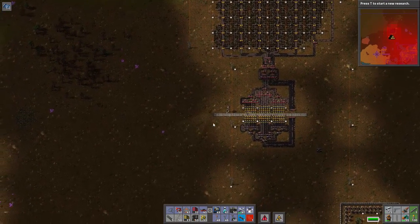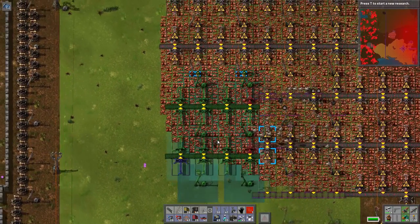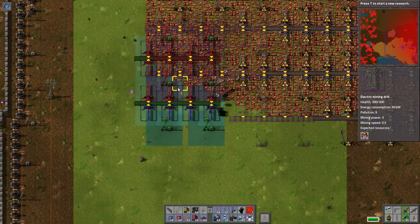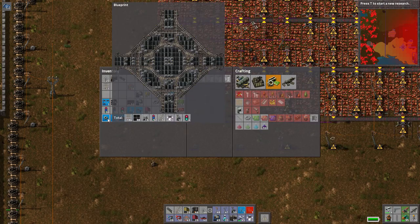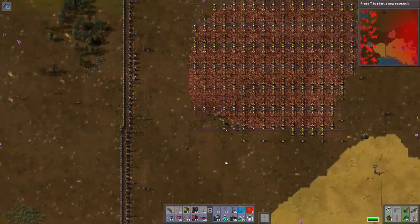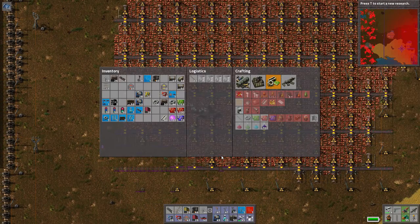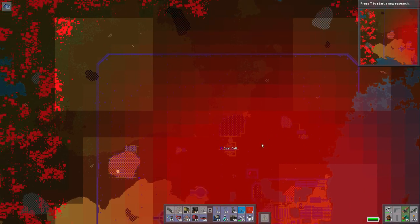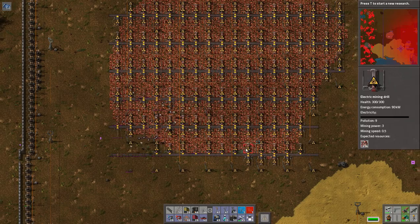Next thing to do is set up the green circuit area. Just about done with the episode — we've done a lot. We've set up several cells. Next episode, we are going to start putting down these blueprints to connect them up with trains. So this guy is ridiculous — look at this thing. Keep in mind, this is only for making electronic circuits: all of this copper, the iron we're pulling in from here, and the iron from over there. That is only for electronic circuits. This is the electronic circuit cell.